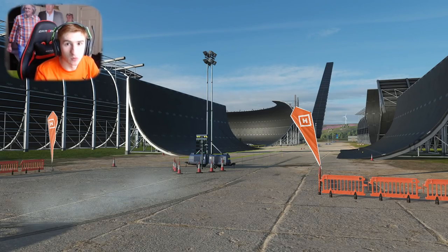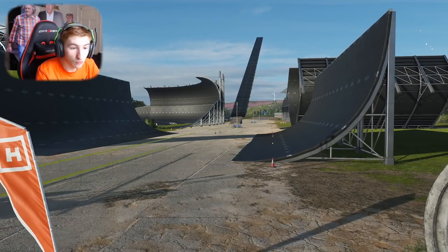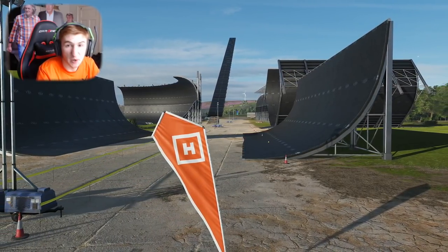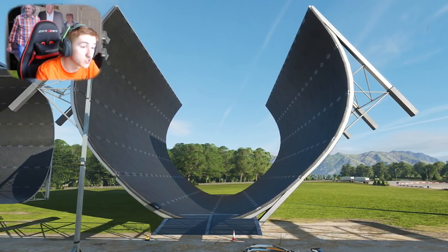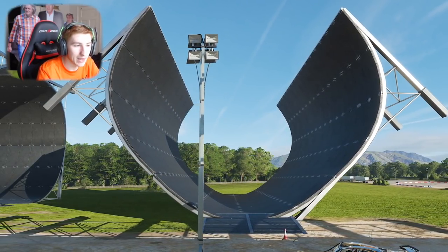Let me do a quick showcase of the stunt park map. There are some very simple ramps at the beginning on the left and on the right — just practice going up and down them. Then here there is almost a full loop where you can do backflips and stuff like that, and you can even seamlessly go around the whole thing.